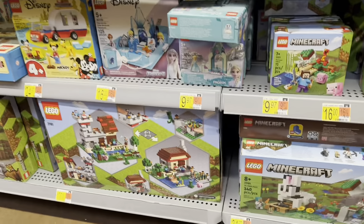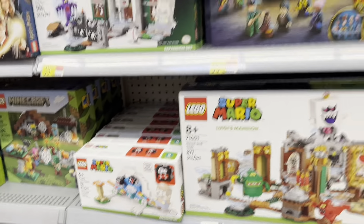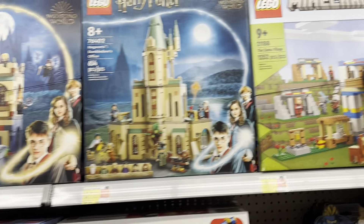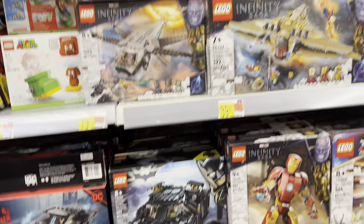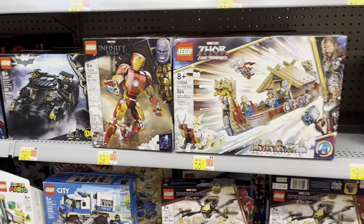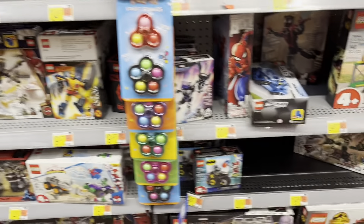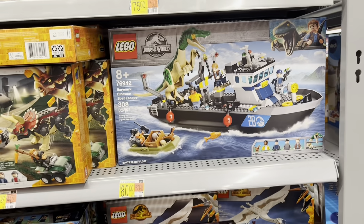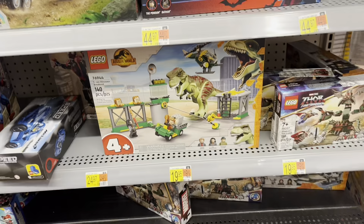I still think this Hogsmeade is a really cool set — the architecture and the little snow on it, nice little details like that really set a set off. And we've got quite a bit of Minecraft, and some more Harry Potter, and more Minecraft, and we've got Ninjago, and Marvel, and there's the Goat Boat — it's just fun to say. Wrapping it up with Jurassic World.